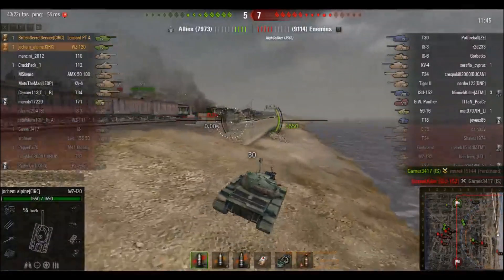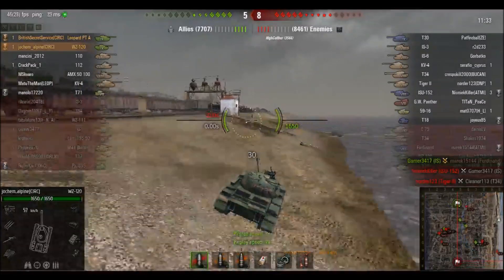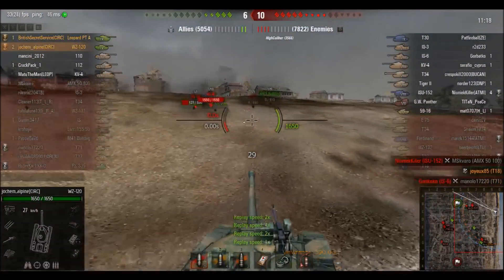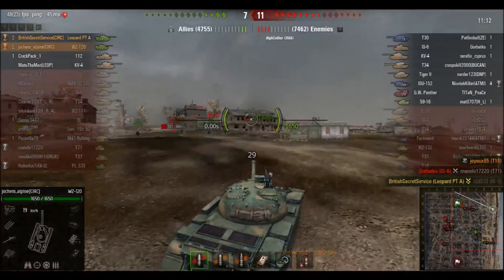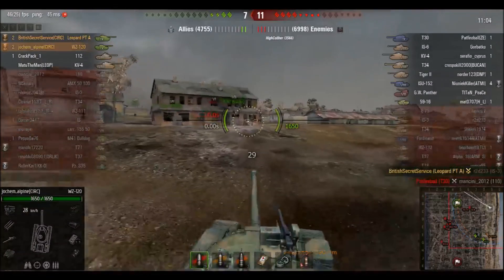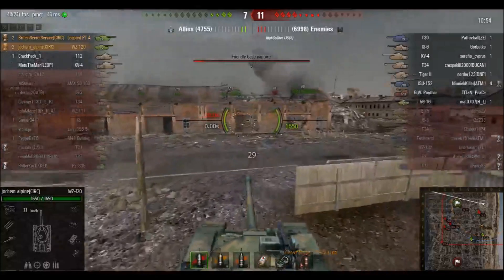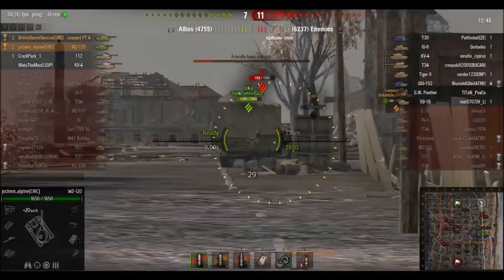All of a sudden the team started losing — it's 5-8. Speeds things up until we get back into action. Spots out a T18 — a little bit of a snapshot, probably could've afforded to aim a bit more but it worked anyway. 6-10 now, the team's not doing brilliantly and the hit point totals aren't great. 7-11 now. But the platoon is on 4 kills total. And there you go — the 59-16 has started capping. The British now heading back to defend the base with Jochen. Spots out the IS-6, who doesn't seem to be paying any attention to Jochen whatsoever.